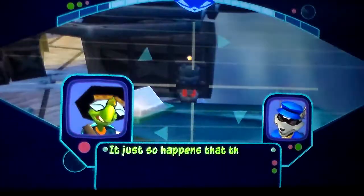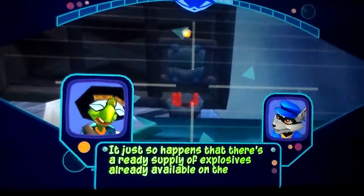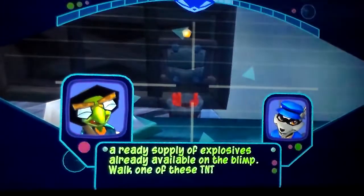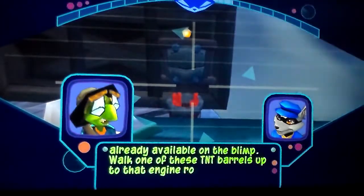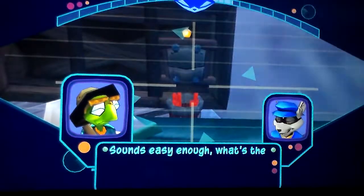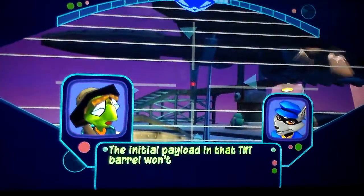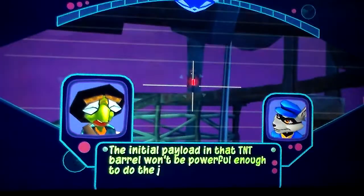It just so happens that there's a ready supply of explosives already available on the Blip. Lock one of these TNT barrels up to that engine room to destroy it. Sounds easy enough. What's the catch? The initial payload in that TNT barrel won't be powerful enough to do the job.